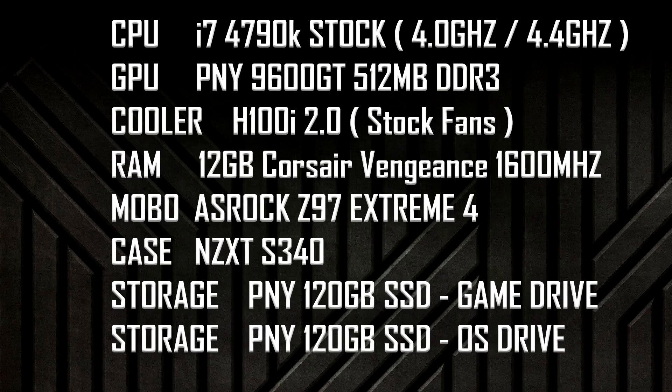Well, I guess you'll just have to find out. With today's testing, we will be using my system with the i7-4790K at stock, a PNY 9600 GT with 512 MB DDR3 mind you, an H100i, 2.0, 12 GB of RAM, and an SSD — really to eliminate any potential bottleneck, not that there's going to be any.